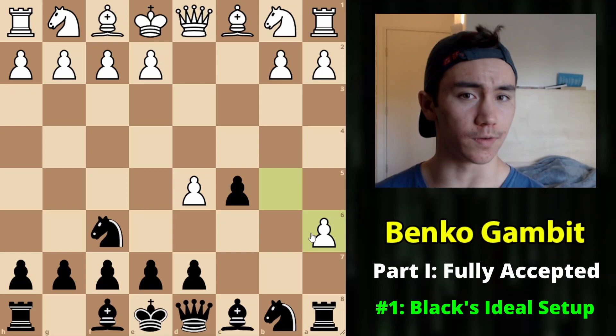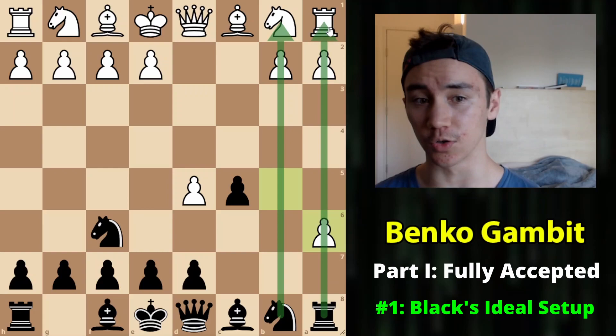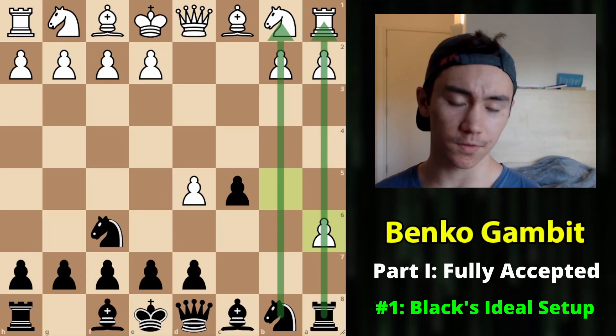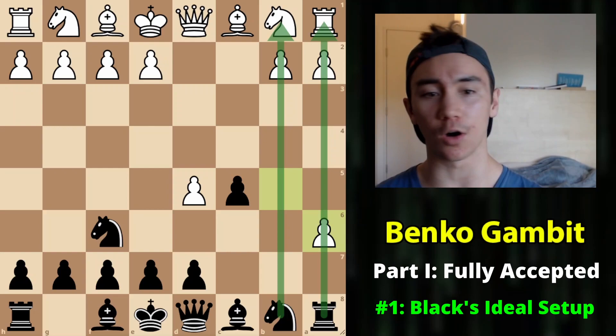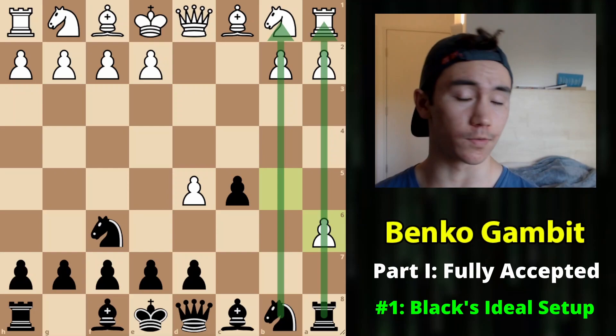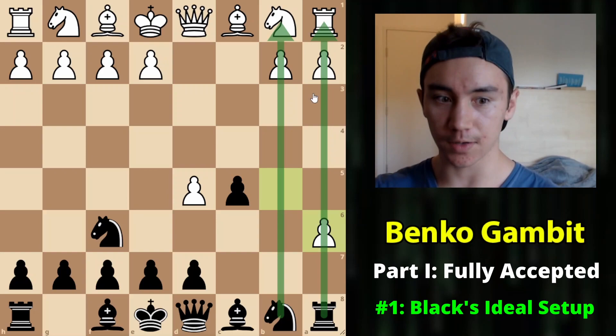Rather, in stark contrast to many gambits where you go for dynamic initiative straight out of the opening, in the Benko you aim to create open lines on the queenside and create very dangerous positional pressure on your opponent. What makes the Benko so difficult to deal with is that unlike many gambits where you can concretely defuse them early on, in the Benko this pressure on the queenside persists throughout the game, and White really needs very precise knowledge of the opening theory and middlegame positions to ensure they don't get into trouble.